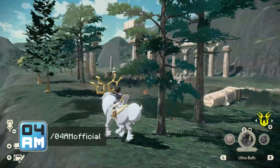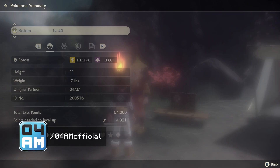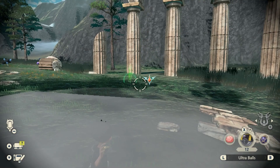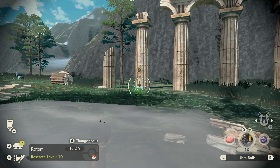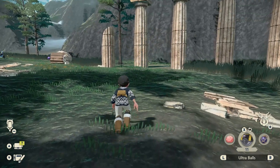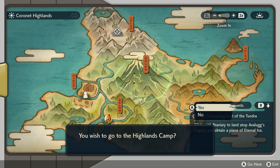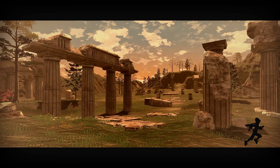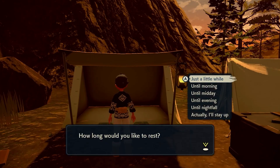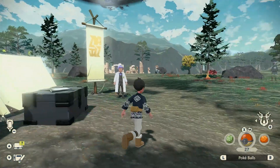Hey, what's up guys, it's Foryam again back with another Arceus guide. This time I'm going to show you a rare Pokémon location — we're going to hunt for Rotom, a pretty epic Electric-type Pokémon. The first thing you want to do is travel to the Coronet Highlands, the central area of the Hisui region. If it's evening or night time, I recommend you wait and rest until midday, because that's when I usually find Rotom.